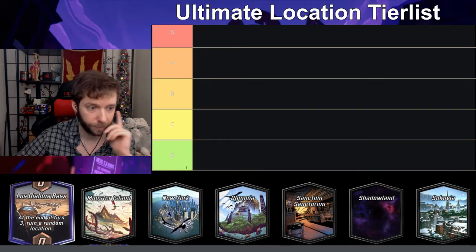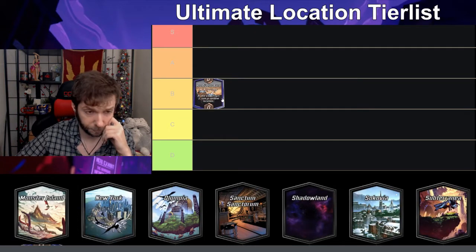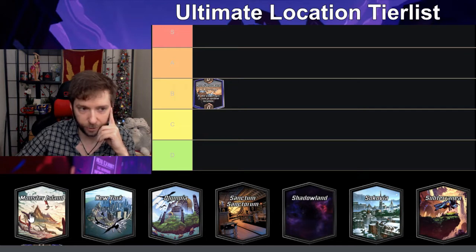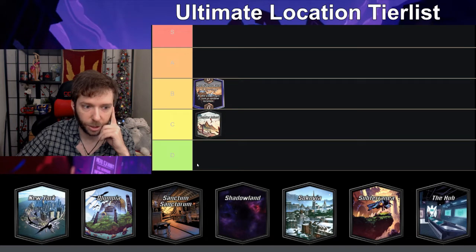Lost Diablo's base at the end of turn three ruins a random location, so I'm gonna put this in B because I actually like the fact that it can save you from other bad locations — it's kind of like a savior. Monster Island allows you — right when it pops up — it plays a 9-power monster, which allows it to be Shang-Chi'd. It's kind of a fun location; it's not bad, so I'll put it in C.